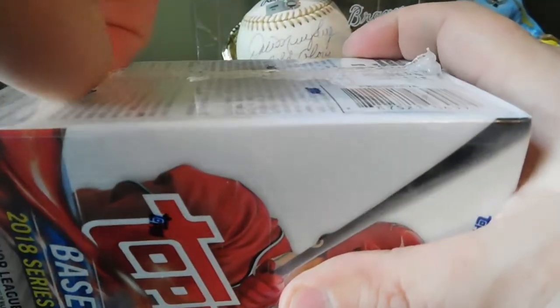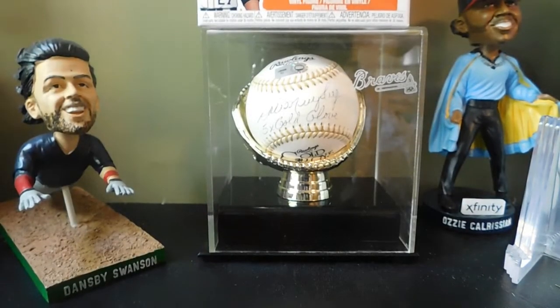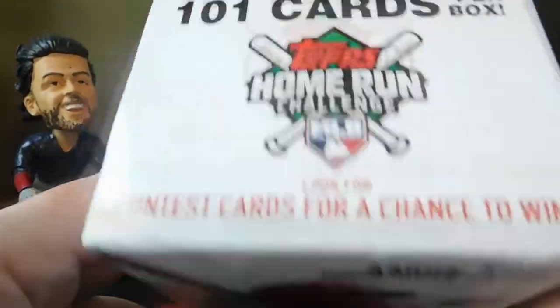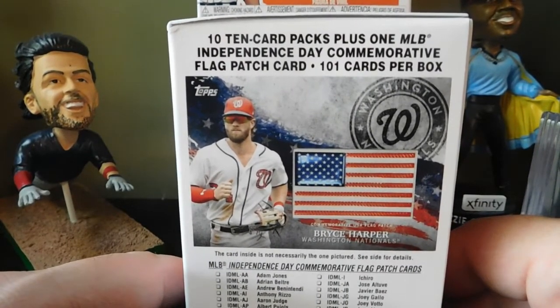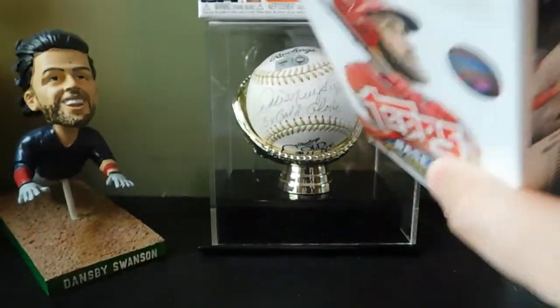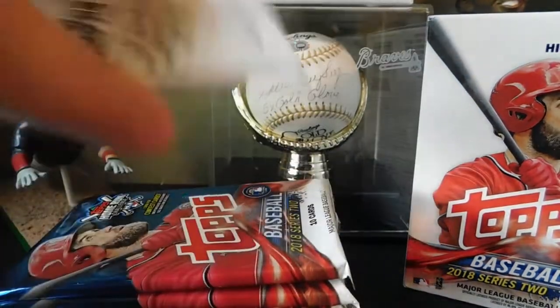I picked these up at Walmart, and Walmart has exclusive Aaron Judge Highlight cards — that's the big thing for Walmart. Our blaster here has 101 cards per box. Look for the home run challenge card. You get 10 ten-card packs plus one commemorative Independence Day flag patch card. This is my first retail of Series 2. I opened one hobby box and got a nice numbered card out of 25, so make sure to check out that video. We'll save the patch card for last.